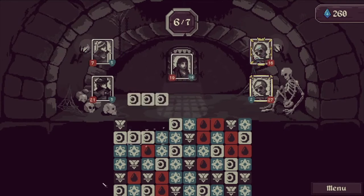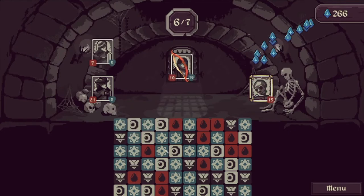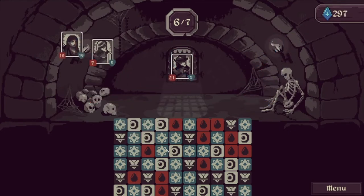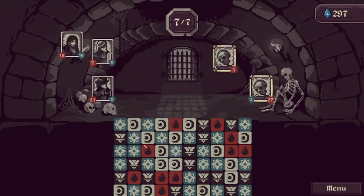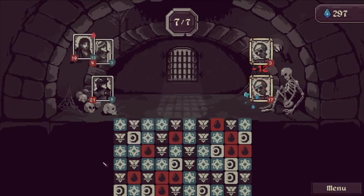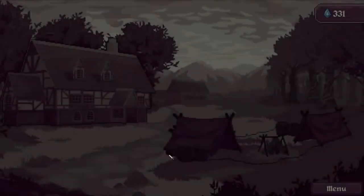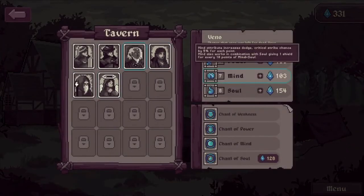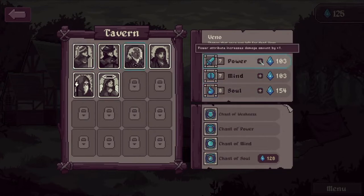We need to shield ourselves. As long as we don't get bleed applied to us we should be okay. That was massive — dodged! The character has got bleed on him, he's going to die — but it's stunned! Oh my god that was so lucky. Let's put some health and power.